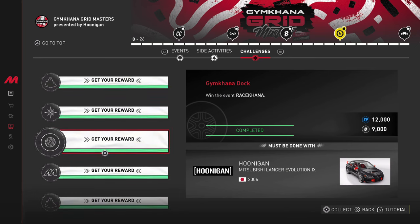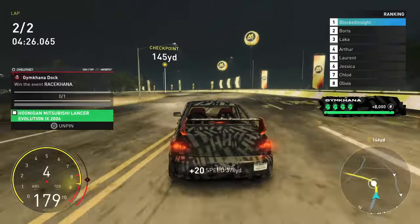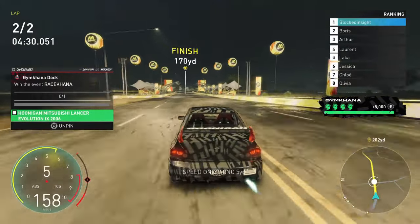Win the event Race Connor while driving the Evolution 9. The biggest thing here is to put the event on level one — that will make it much easier to get that win.